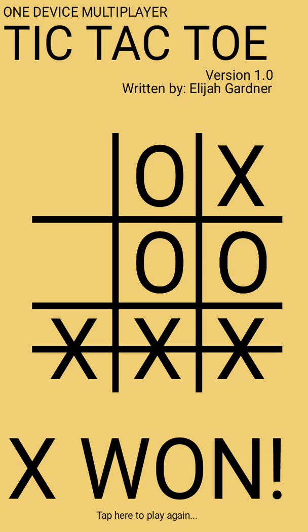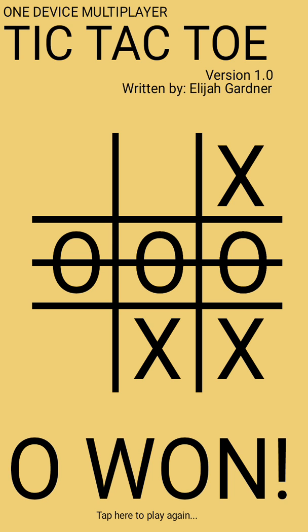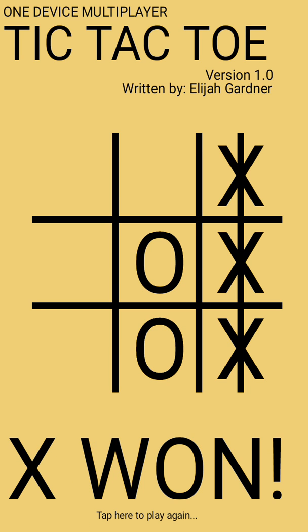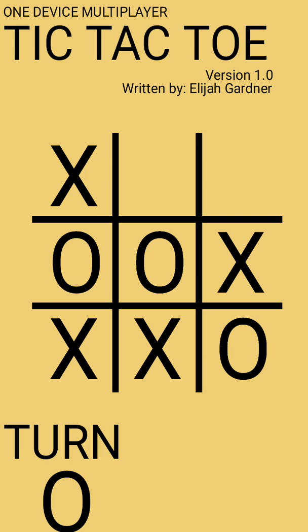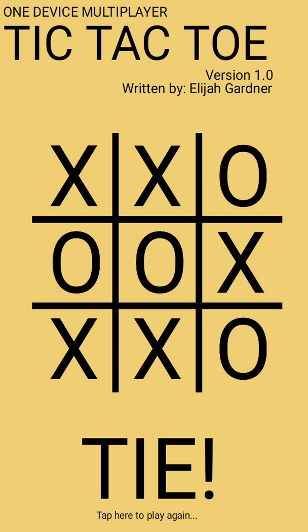X won that one. Let's see if we can get O to win — and O won. Now let's try and get a tie game. I'm not very good at tic-tac-toe apparently, so I've had some trouble causing a tie. But this should be a tie — and we have a tie.